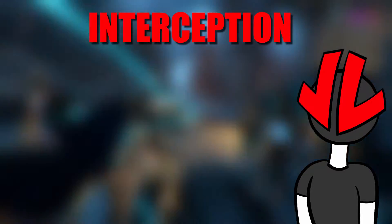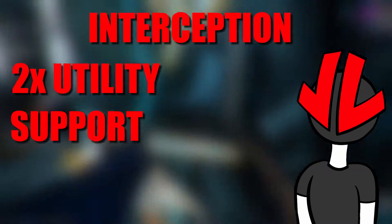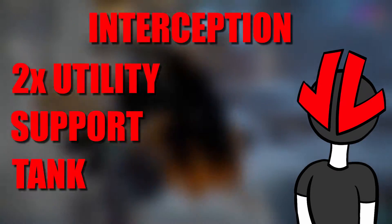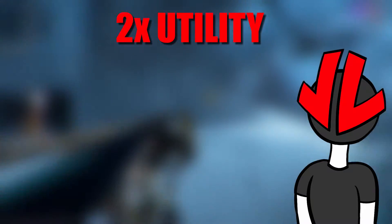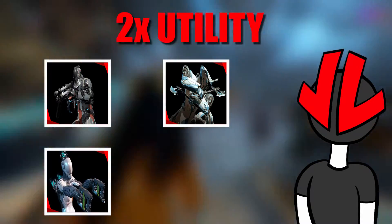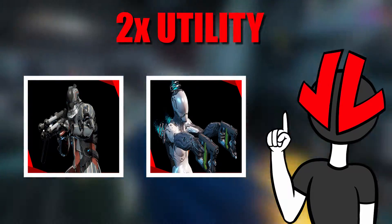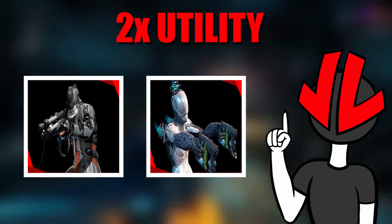Interception. For this, we need two Utility frames, one Support frame, and one Tank. This is because there's no real reason to kill the enemies here — the game has a cap on how many enemies can spawn on the map at once so that the game doesn't crash. We don't need a DPS frame that can die really quickly and get overwhelmed. It's better to trade them for a Tank that can't die and who can also give buffs and CC to the whole team. For Utility, we have Vauban, Frost, Nova, and Nyx. Although Vauban and Nova is the best comp here, really any comp you make will work really well.